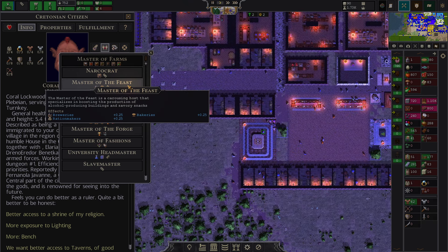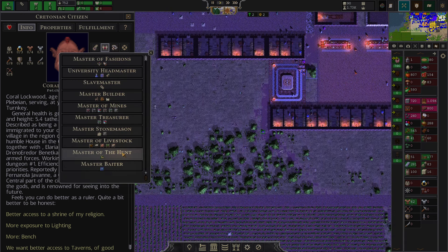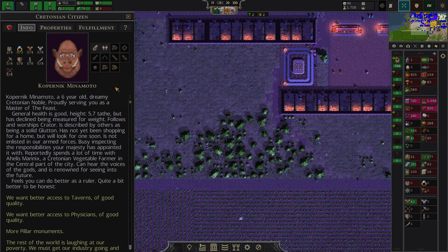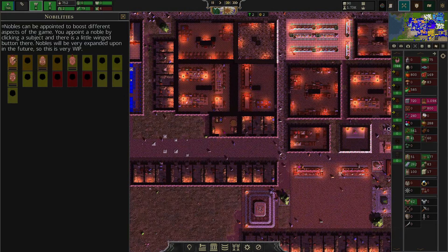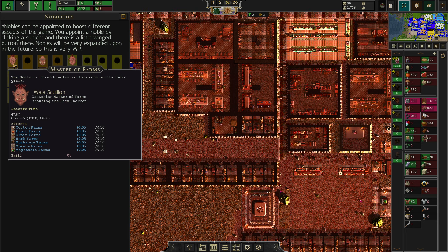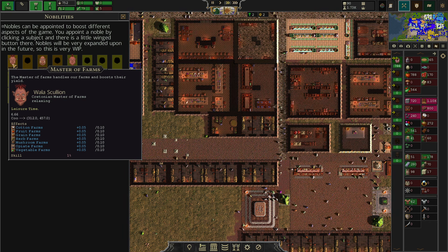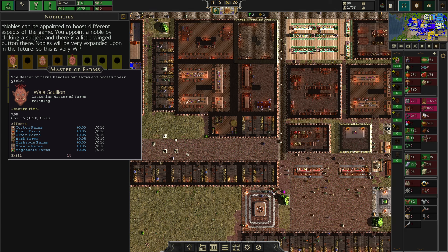You'll notice here there's a plus 0.10 buff versus a plus 0.25, so some nobles give a more powerful buff than others. There's an upgrade for pretty much everything. I'm going to pick the University Headmaster, which I find extremely powerful, and we're going to go for the Master of the Feast as the last one. As we upgrade our city we'll be hosting more and more nobles. These guys now upgrade the effectiveness of our industries. You can already see that this noblewoman applies 50% of her skill right from the get-go, and she gains skill over time to ultimately apply the full bonus.